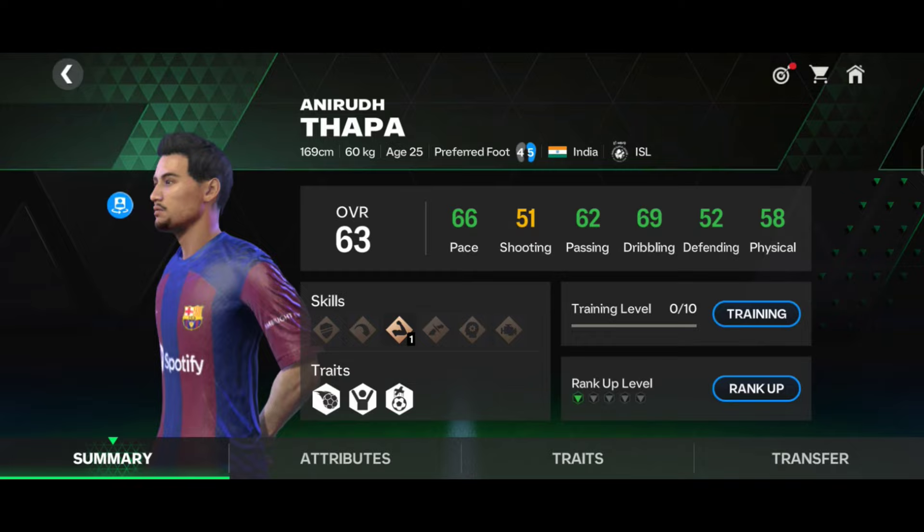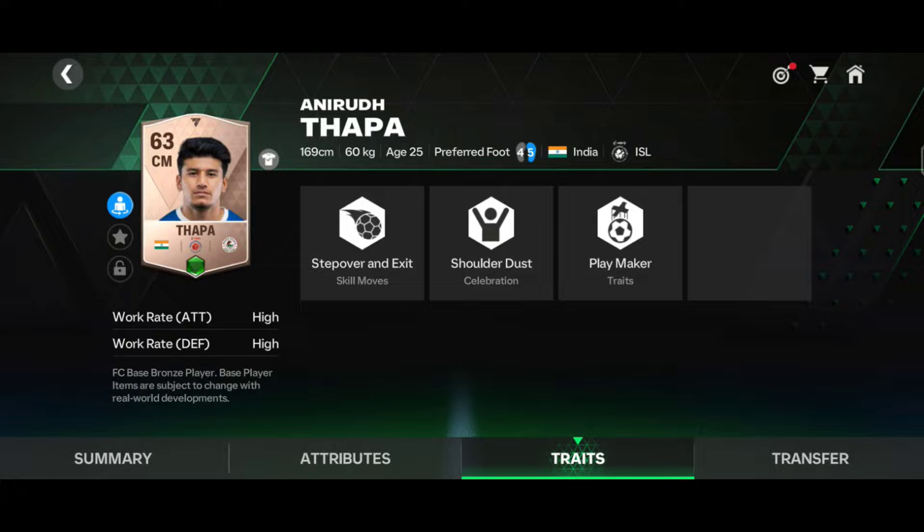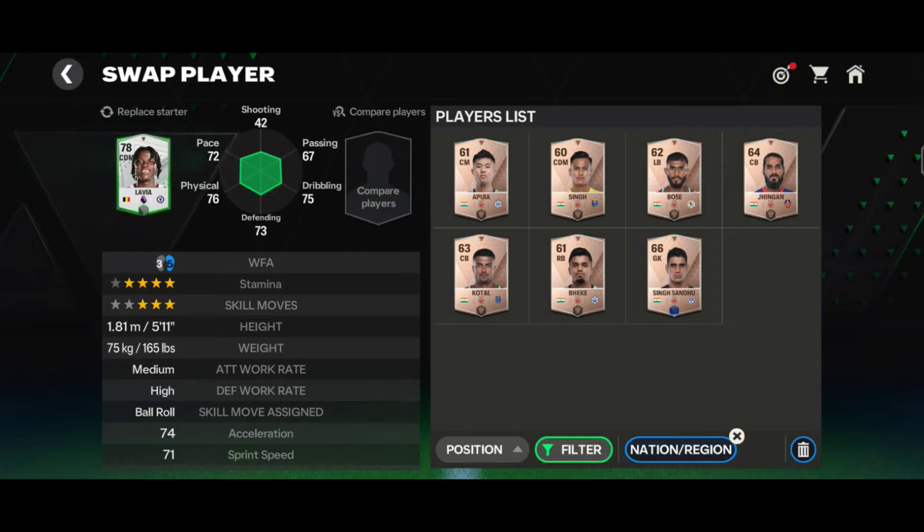Thapa has 58 physical with 4-star weak foot, 4-star stamina, and 3-star skill moves. His high/high work rate is literally good — high/high work rate for a CM is a really good thing for me.